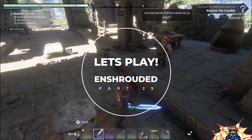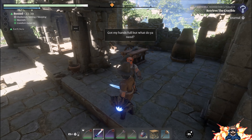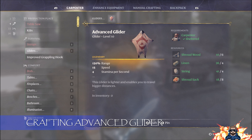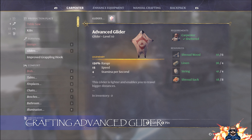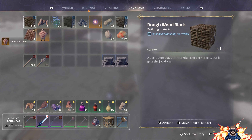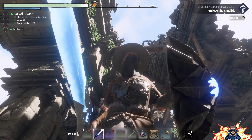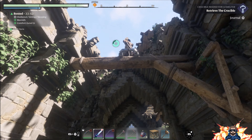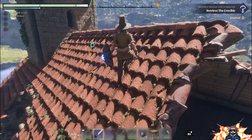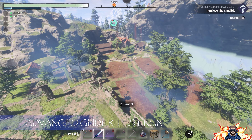Good day and welcome back. As we discussed previously, we're going to take a look at a couple of things this episode — some building and finalizing our advanced glider. I finally got that in place, which is a fairly easy thing to do. Let me do a quick little jump off the roof and test it out. Oh fancy!